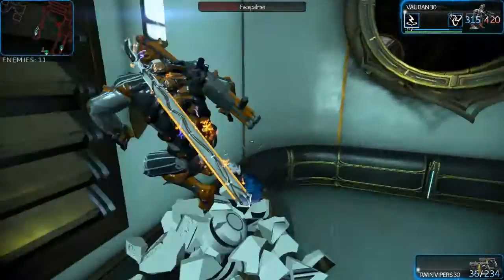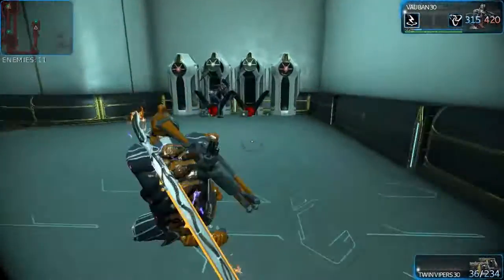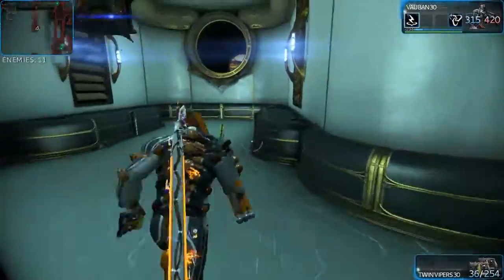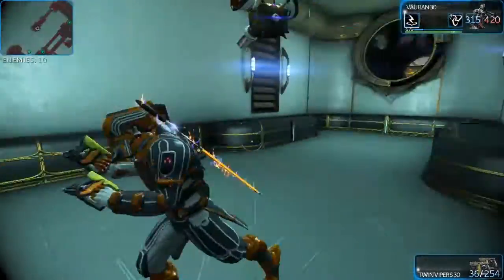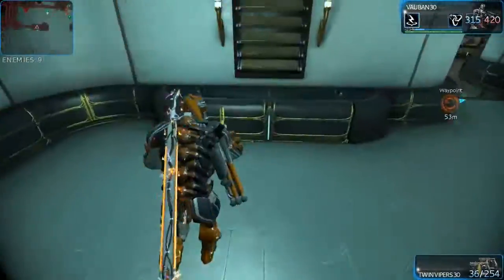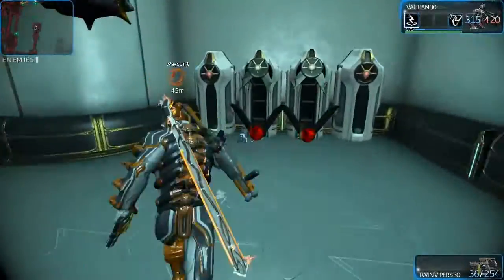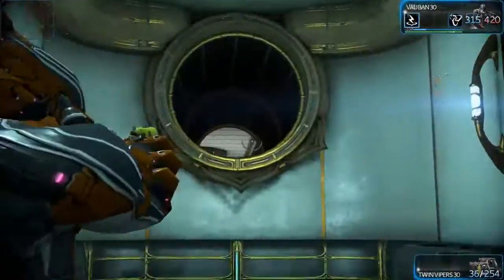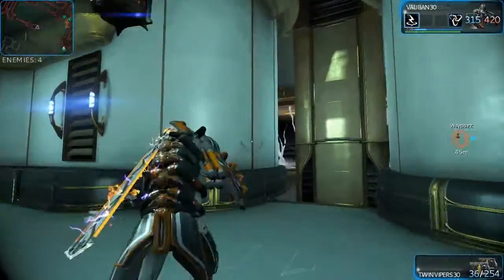Hi and welcome back to another tips and tricks. We're heading up a little loot room that's hidden — sometimes there's containers here, there was one this time. Apart from that, it's just these lockers here. There is a way out, but first I'll show you where this is.